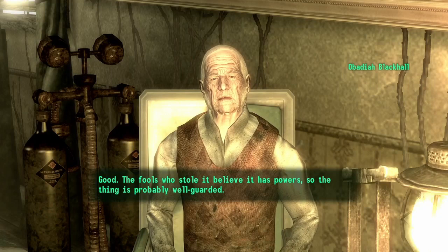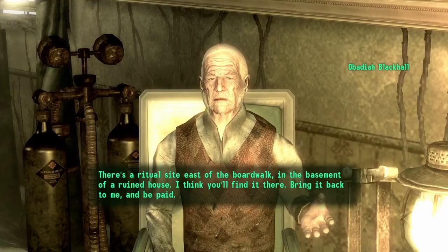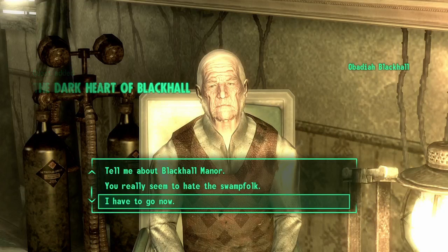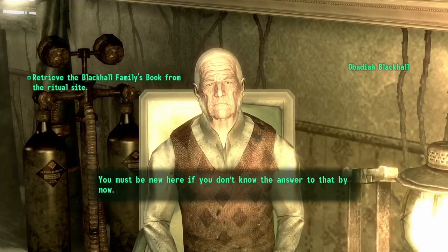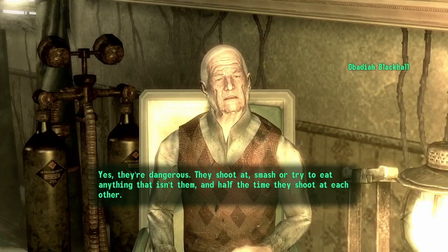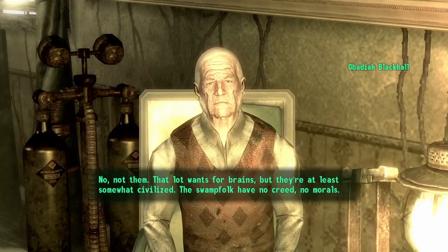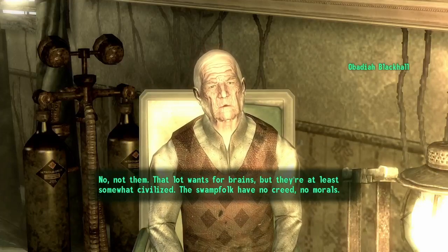The fools who stole it believe it has powers so the thing is probably well guarded. There's a ritual site east of the boardwalk in the basement of a ruined house - I think you'll find it there. Bring it back to me and be paid. You really seem to hate the swamp folk. They shoot or smash or try to eat anything that isn't them, and half the time they shoot at each other. They may have been men once, but no more.